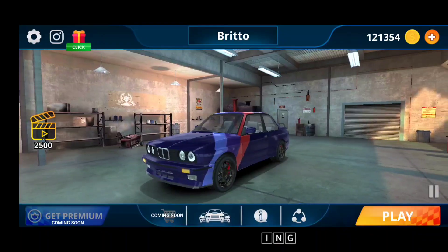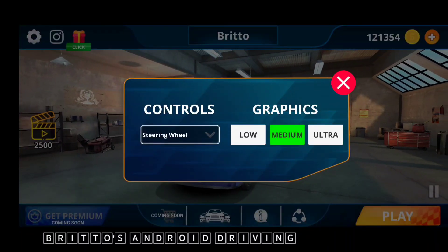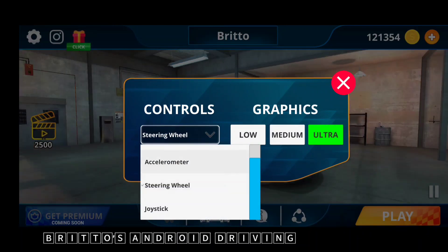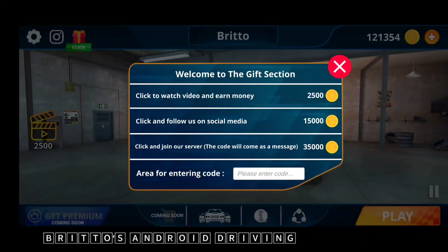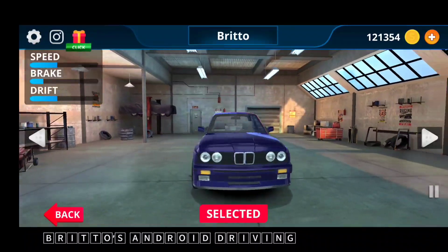Before starting the gameplay, let's check out the graphics settings. We have low, medium, and ultra graphic settings. For controls we have UI buttons, tilt control, steering wheel, and joystick. The garage looks really awesome, and we have this BMW M3 E30 with some nice colors on it.